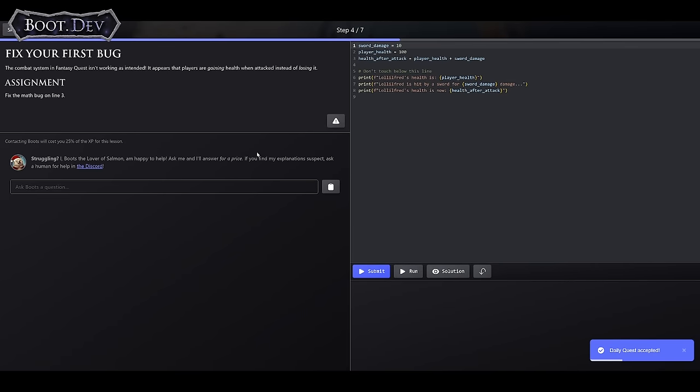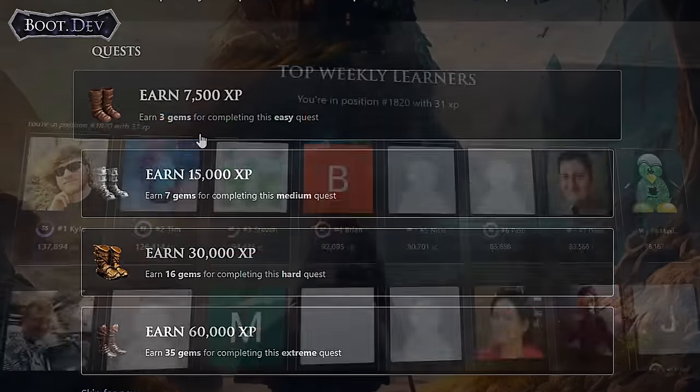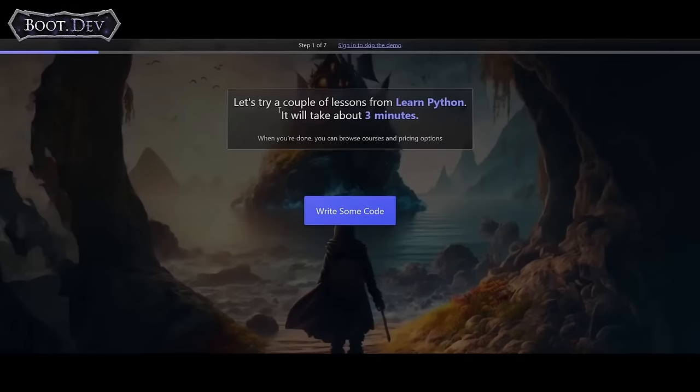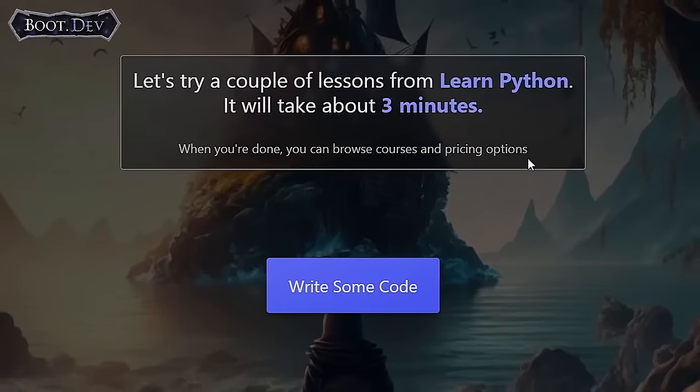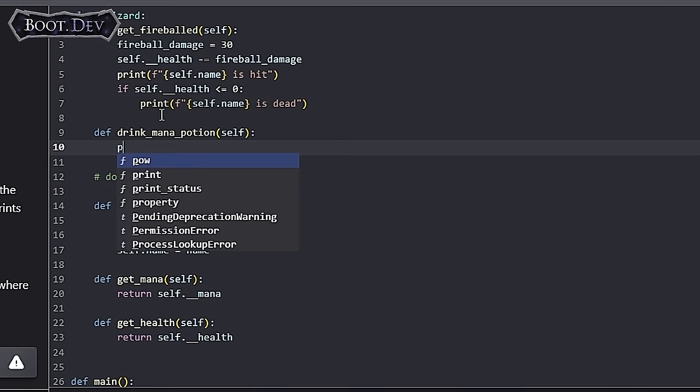With boot.dev, you'll be learning code in the smartest and most unique way possible. You'll earn XP, levels, achievements and complete quests to get on the global leaderboards, all whilst learning code at the same time. You'll get to learn back-end web development from start to finish in the Python and Go programming languages, which can open up amazing opportunities for you in the near future without needing to go to university.